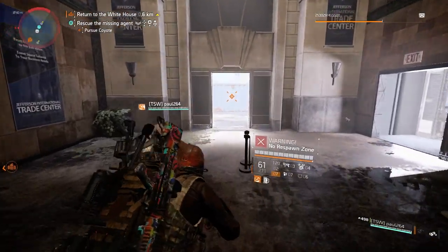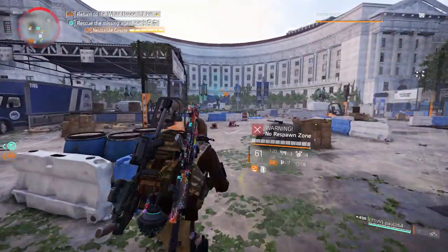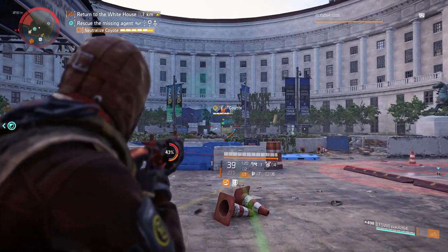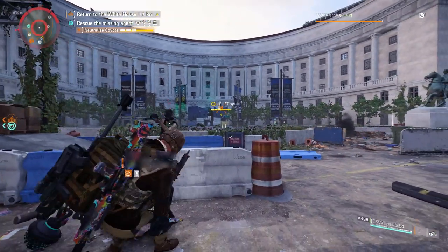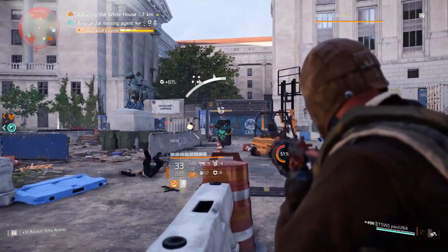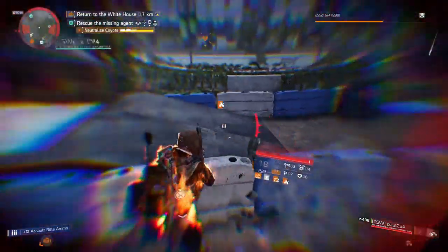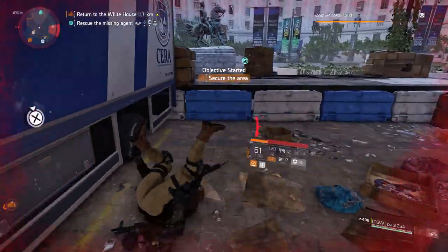We got them to drop on Jefferson Trade Center. I put a post out in the community earlier — big thank you to everyone who got back and said to do Jefferson Trade Center. It just took us two tries and they dropped for Paul, so he has some great RNG there. This could take a hundred times — it's probably gonna take me 200 times because that's my RNG — but it's just an RNG based drop. If you do Jefferson Trade Center over and over, they'll eventually drop for you.